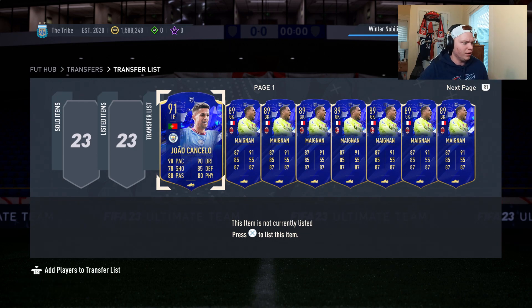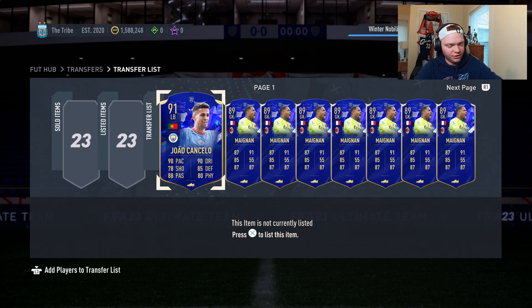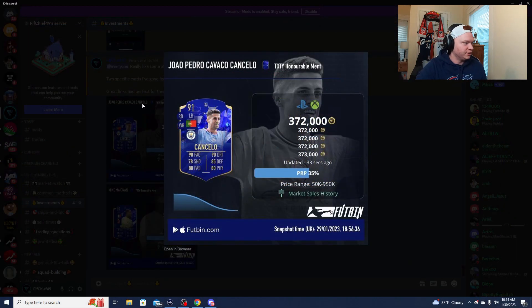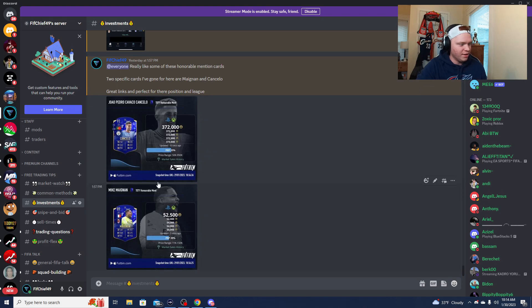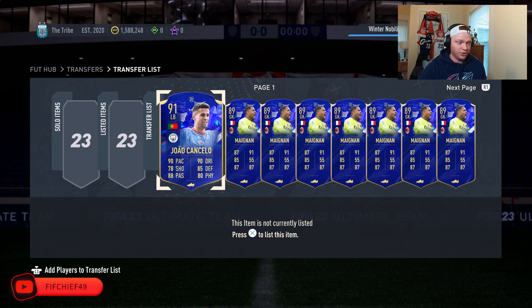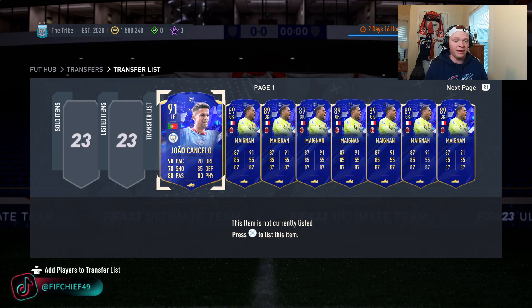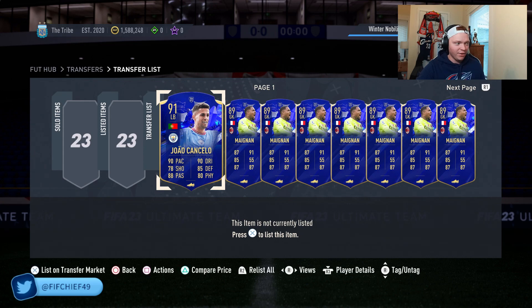If you don't want to be late on these picks, make sure you join the Discord and Twitch streams. We mentioned Cancelo in the Twitch stream when he was 360,000 coins, and I posted him in the Discord at 372,000 coins. Maignan is also up a bit from when I posted him — about 4,000 coins up. Both are really good options because of their links, usability, and the number of people that are going to be using them in their teams.